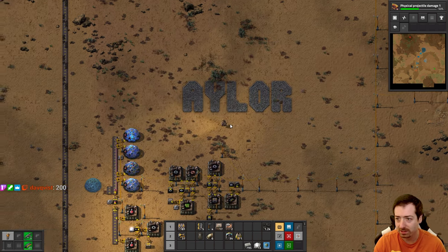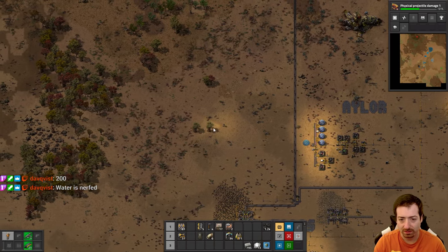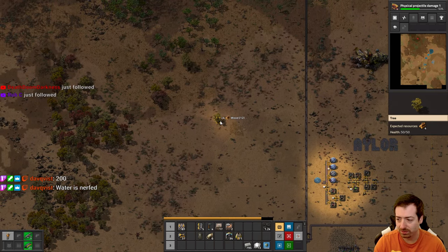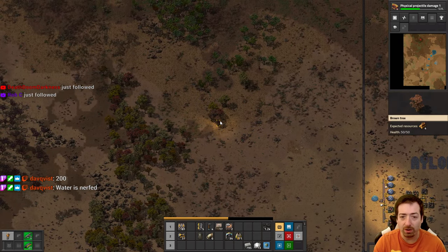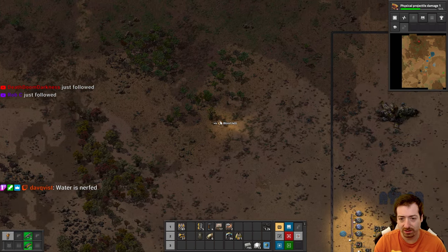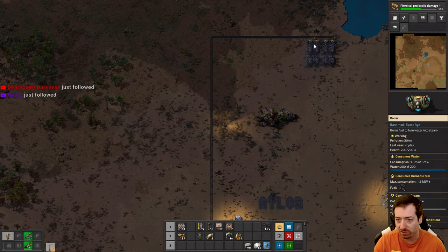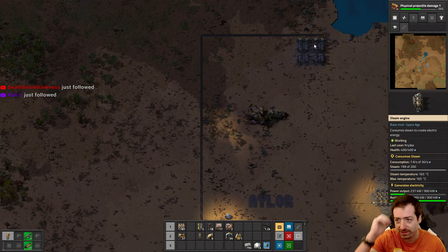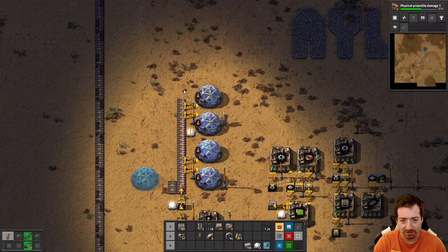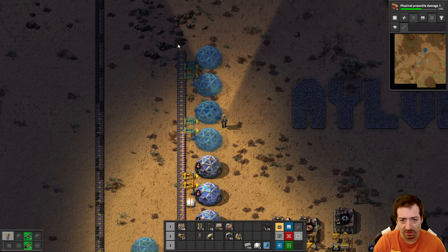I'm going to need some more trees. 200 water is nerfed — wait, what? Oh, right — steam! You make 10 steam for every one water now. So these are consuming 30 steam, which means only three water — those are only consuming six water each. Oh my gosh, so you can basically have infinity boilers on one measly offshore pump. That is crazy!